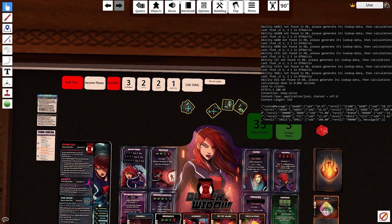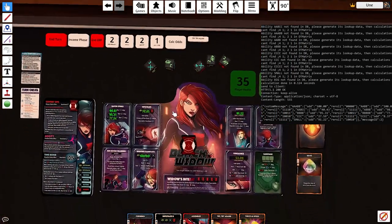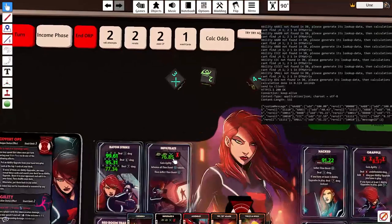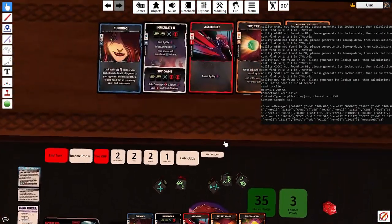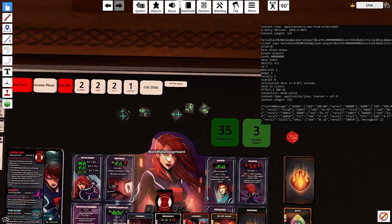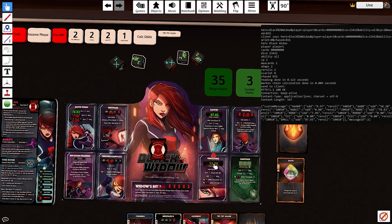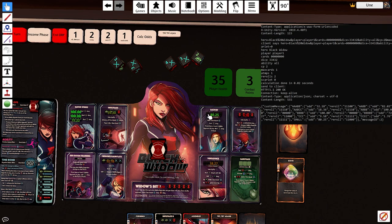Let's step through this example — give these a roll. That's a 3. Let's flip this card and recalc. Let's go for the large straight here with Vengeance. I'm not sure which dice I need to re-roll because I'm new to the game, so let's give that a click. It wants these two to be re-rolled — let's do that.